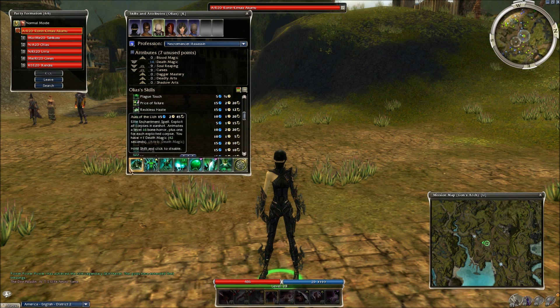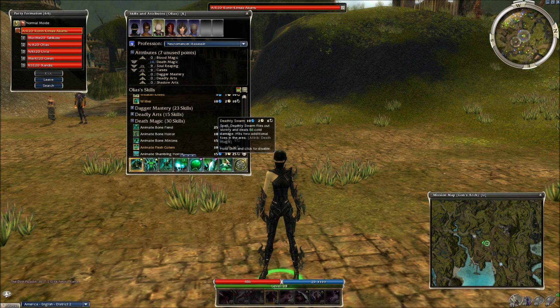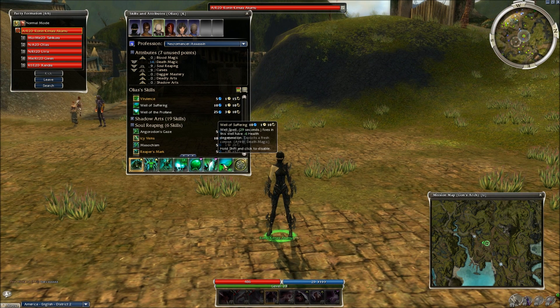Our resident Minion Master runs Aura of the Lich, Masochism, Animate Bone Fiend, Blood of the Master, Putrid Bile, Mark of Pain, Deadly Swarm, and Signet of Lost Souls. It's a very powerful build. I don't know why Deadly Swarm is in there exactly - let's swap it for Well of Suffering. Same energy cost at 10, and it lasts 29 seconds of area-of-effect health degeneration, which is going to be much more detrimental overall.